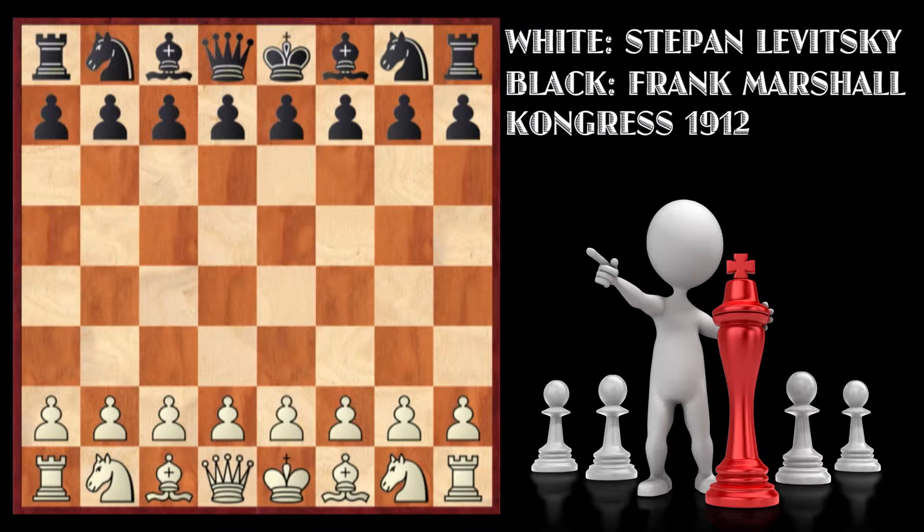Today we'll be looking at a game between Stefan Levitsky and Frank James Marshall. Frank Marshall was one of the greatest chess players America has ever produced. He founded a chess club in America, and playing there is said to feel as if all the great players of the past have their eyes bearing down upon your game — much like competing at the Olympics in Athens or the Ashes being played at Lord's in England where cricket originated. This game was played in 1912 in the Congress DSB number 18.